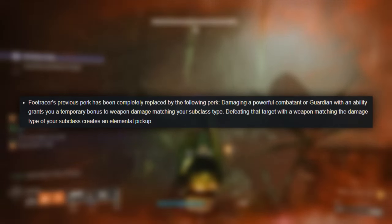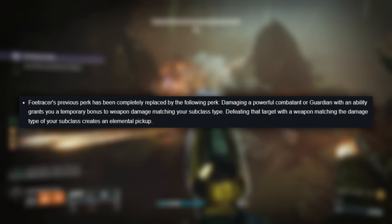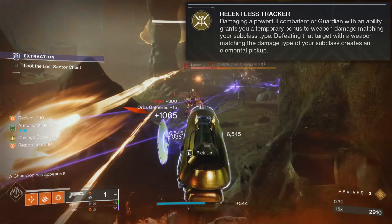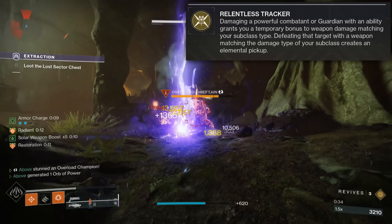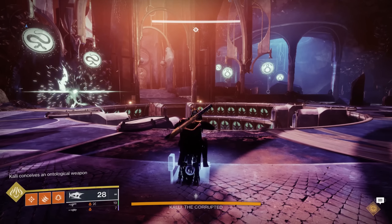At the start of Season of the Witch, Foe Tracer had its previous exotic traits removed and replaced with the ability to gain substantial damage bonuses and ability uptime. This exotic states that damaging a powerful combatant with an ability grants you a temporary weapon bonus for weapons matching your subclass type, and defeating that target with a weapon matching your subclass creates an elemental pickup. And this damage boost is substantial.